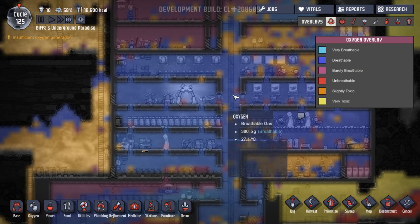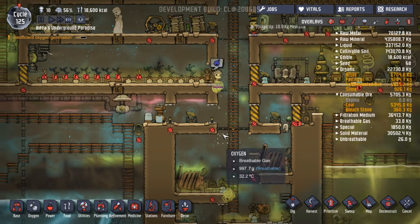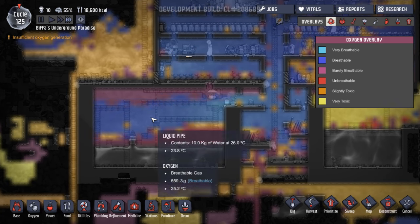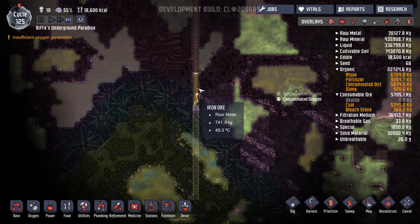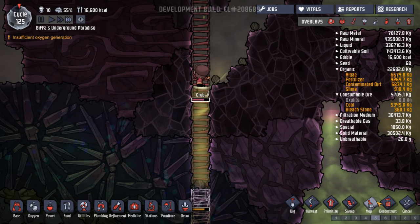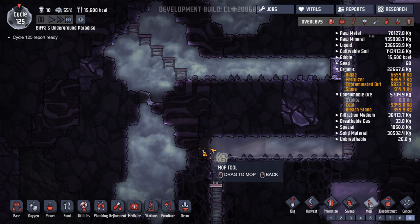We're doing okay — I might just stick one of these on, just keep one going. That's still going, isn't it? Yeah, we're fine. Things are going okay — this is looking good, I'm pleased. How are you getting on down here? Chlorine, carbon dioxide inside. Oh look — they're literally swimming in contaminated water. Yuck. And it's still coming down.